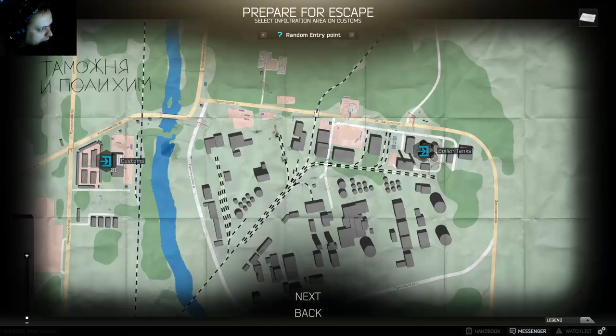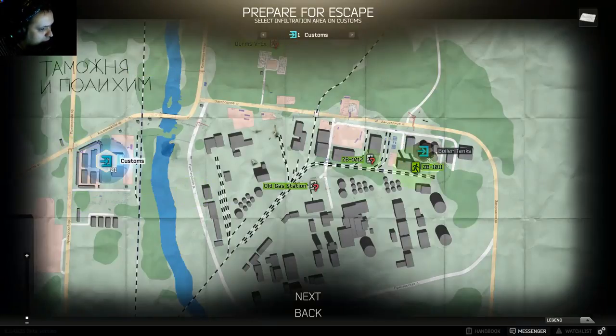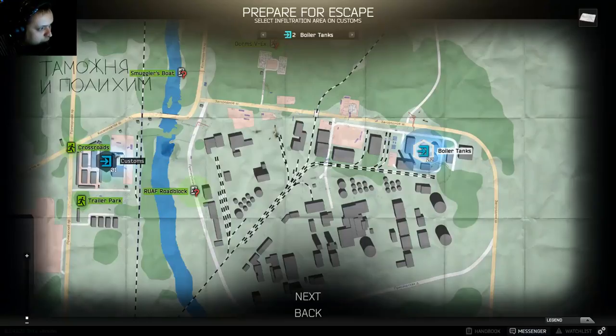I'm going to do Customs — I know this map best. If you have the map in your backpack you can select your spawn point and it will show you the exits. The question marks on the map mean you're not 100% sure if that exit is open or closed. The exits without question marks are definitely open. Know your map and your exits before you go in.